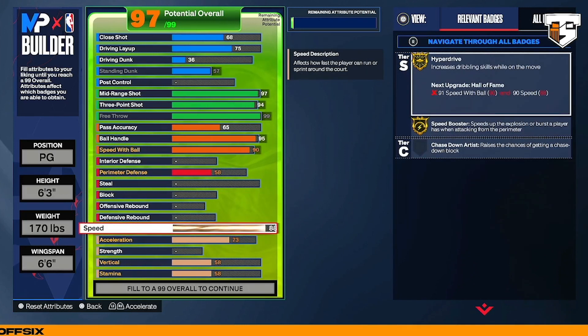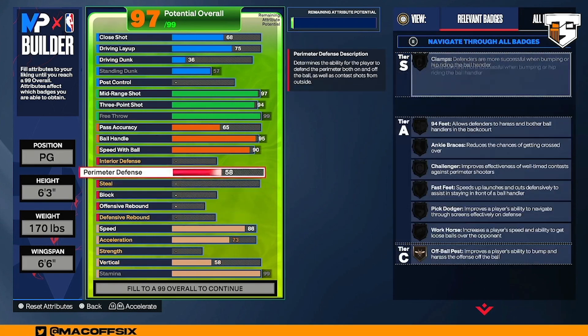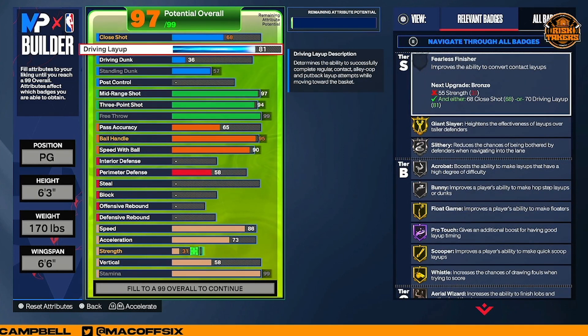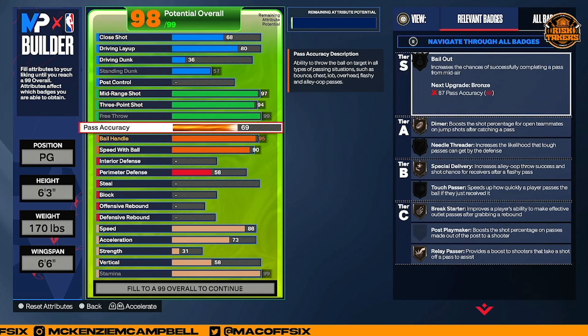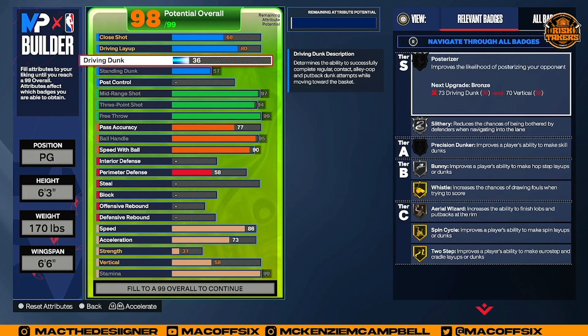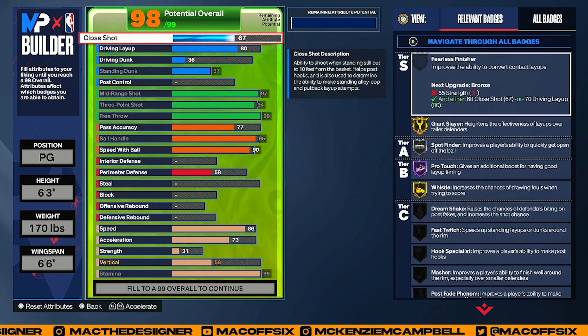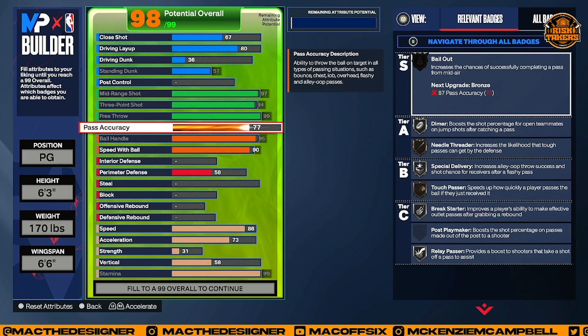Speed is an 88 — you can go to 86, max it out. And I'm going to put my driving layup to an 80 so I can get my layups, my Trae Young clips. We still got attributes left. Some people go 77 minimum on passing — I have an 82 on my build, but if I had to remake it I'd go between 77 and 80. For the sake of this build I'm going to go 77. I still like having the standing dunk and the driving dunk.